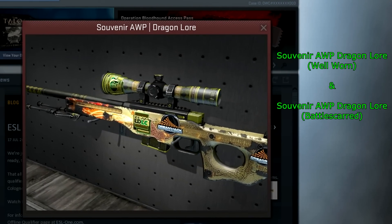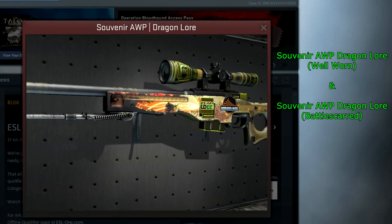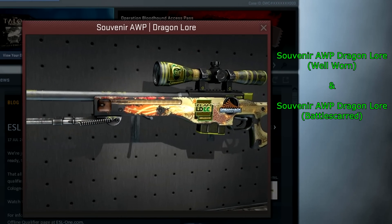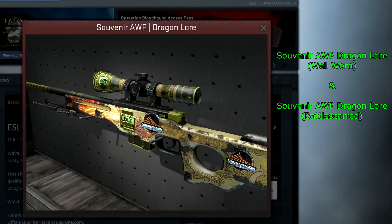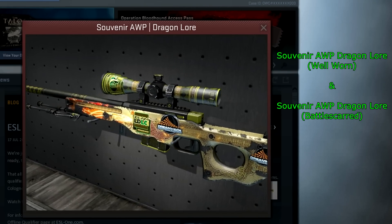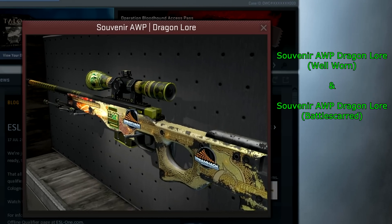Finally, we have the Souvenir Op Dragon Lore in Battle Scarred or Well Worn. Every single one that's dropped right now is either Field Tested, Minimal Wear, or Factory New, and I don't believe there are any Well Worn or Battle Scarred Souvenir Op Dragon Lores. The one I inspected here was a really terrible Field Tested one — almost Well Worn — which kind of shows how it looks when it's worn. And that's just about it for the video.